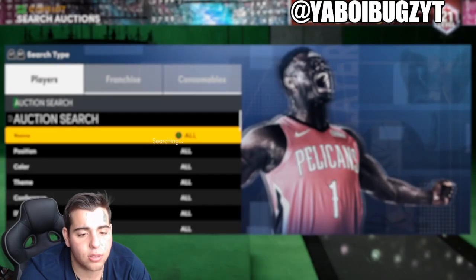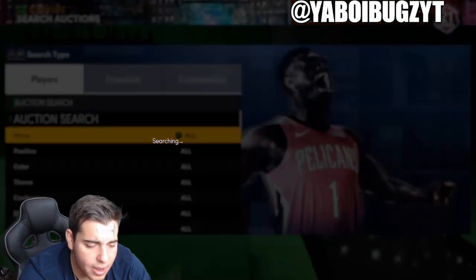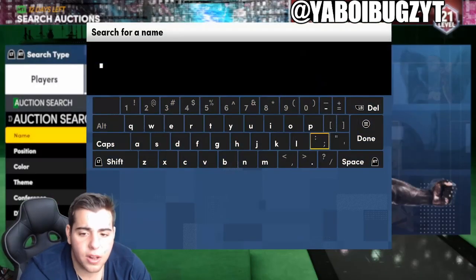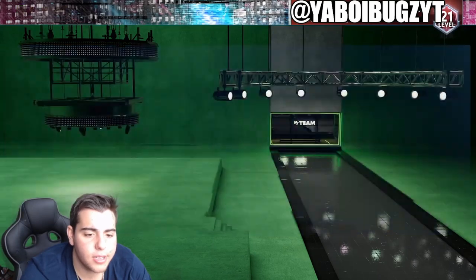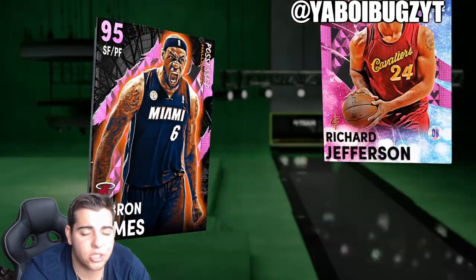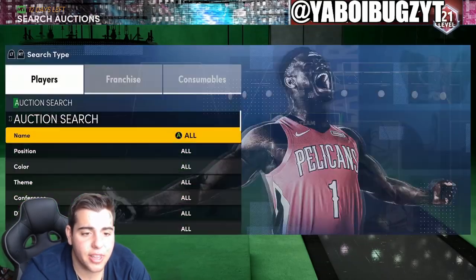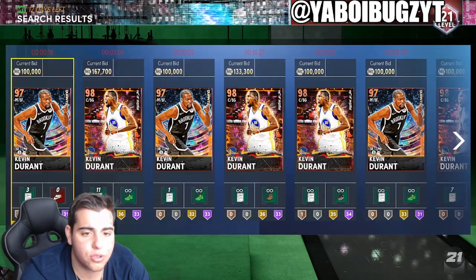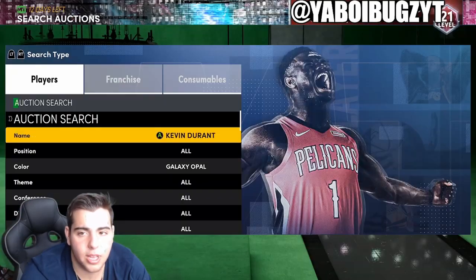The Dark Matter filter and Galaxy Opal filter are super competitive — that's why I focus on Amethyst. Here's another tip to make MT: keep your eye on certain cards that go up and down consistently, like this LeBron James — they're super rare with no way to get them. Pay attention to Giannis because he goes up and down too. Also Galaxy Opal Durant is another card to watch because he fluctuates a lot.